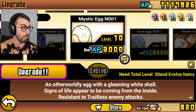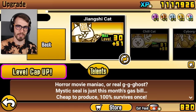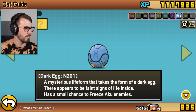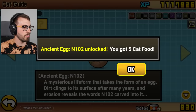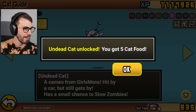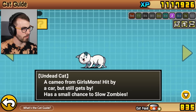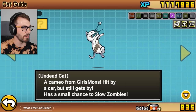There are more eggs — I got another egg from a login reward for this event. Looking in the cat guide: this is another Ancient Egg at level 102. A mysterious life form that takes the form of an egg, just like all the other ones. And we also got Undead Cat — a cameo from Girls Mons. Oh my, I don't even know what's going on with this cat.